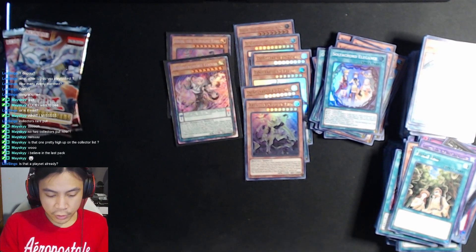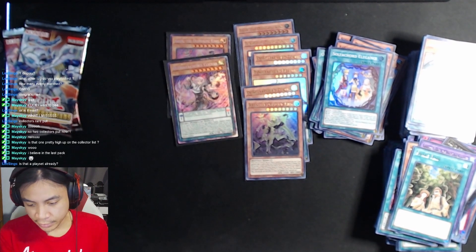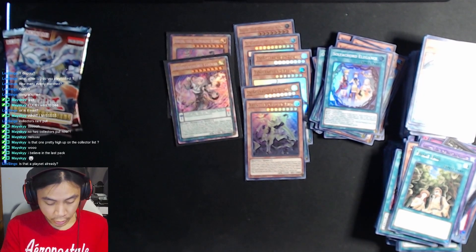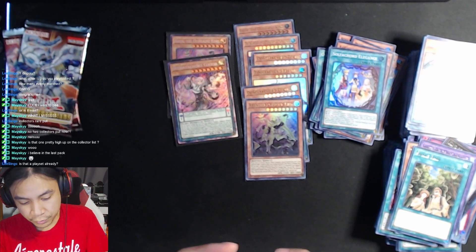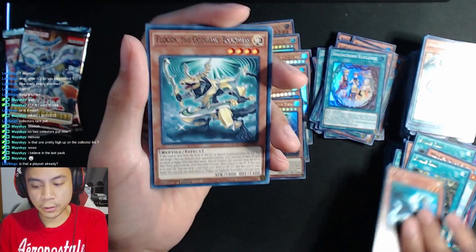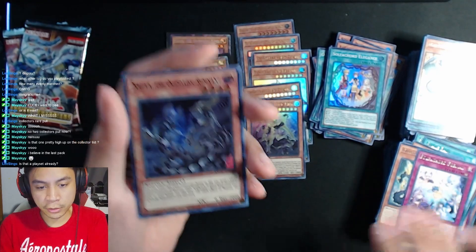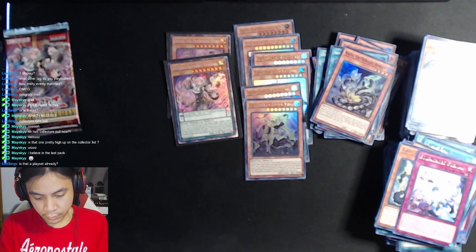Seeing that I have most of this Sulfacord set already, I might actually want to try it out in a deck or something, but I'm gonna have to relearn how pendulums work because it confuses the heck out of me. Alitia, Snake Rain, Light Serpent, Phlogos, Zoa, Sulfacord Formal, and another Nalya. Wrapping things up.